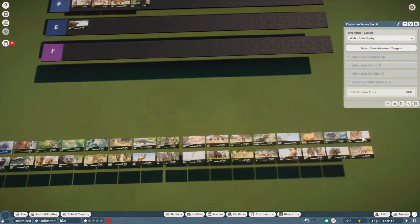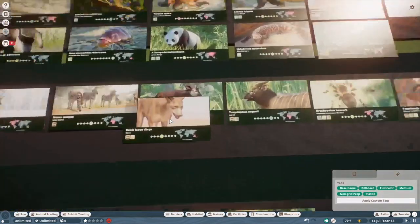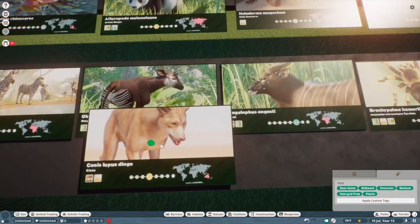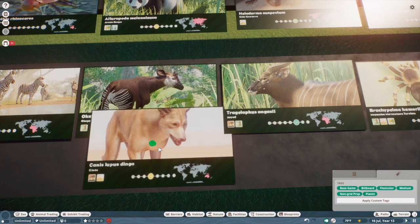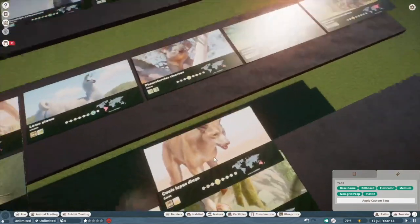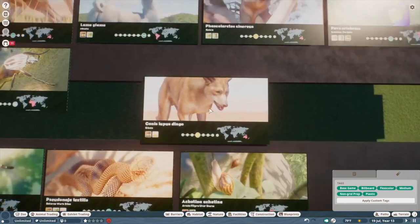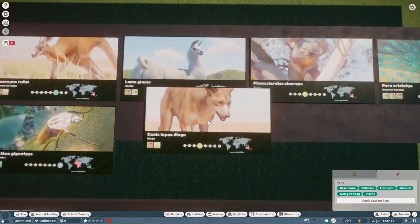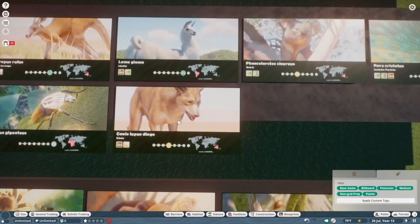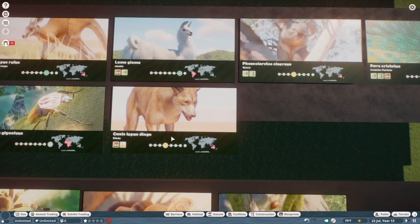Dingo — it's like everything the dhole wants to be. It's a really high quality model. But I have next to no practical application for the dingo just because they're vulnerable — they're like practically domesticated. I have no application for them just because they rarely show up in Australia sections of zoos. But they aren't bad by any means — they're a very handsome doggo.